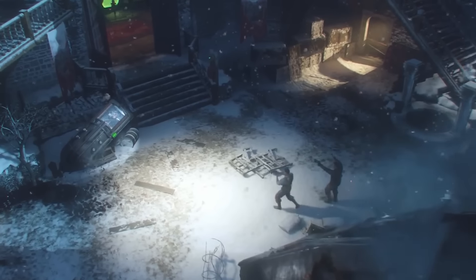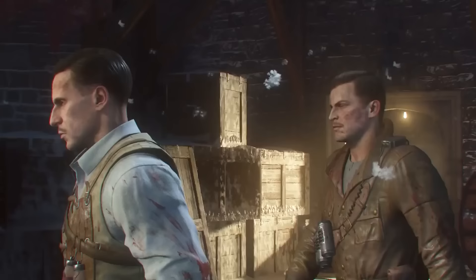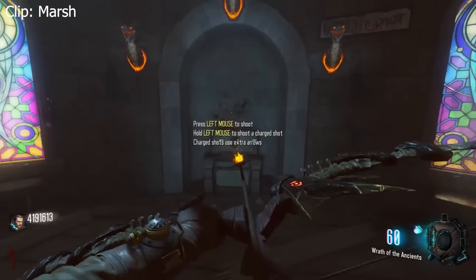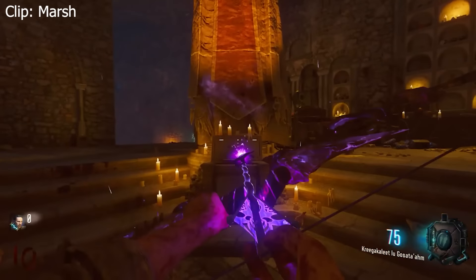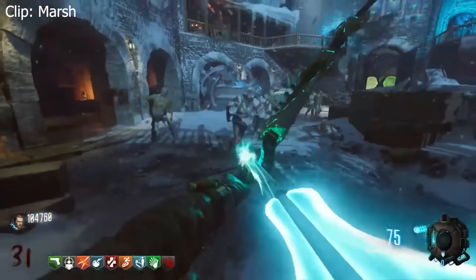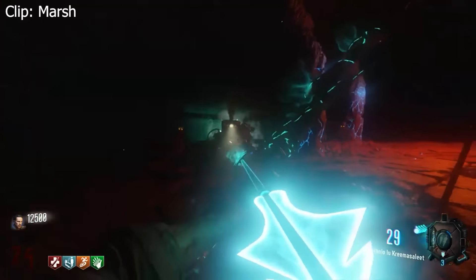We now move on to arguably one of the best maps of all time - none other than Der Eisendrache. Whilst this map has a lot of good features, it's none other than the bows. This map took a page straight out of Origins' books and basically replaced the staffs with four different types of bows, all with their unique powers and abilities just like the staffs. I cannot tell you how popular these bows are and how much love they get from the community, and hence why I decided to pick them.